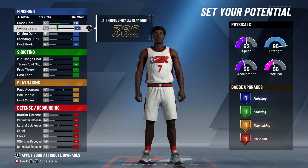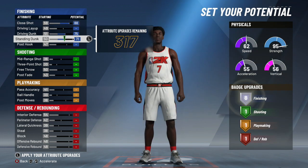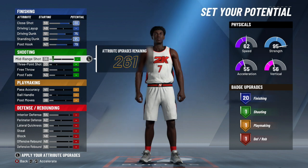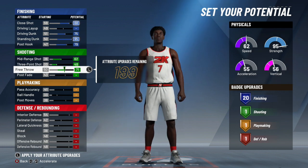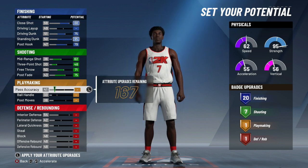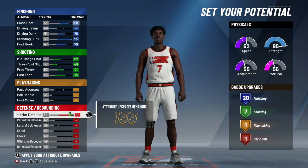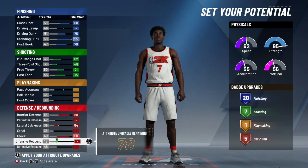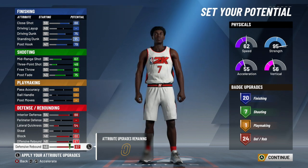For the physical profile, I like the high strength split — the last one with agility, sprint, and vertical. Close shot at 88, no driving layup upgrade, driving dunk at 75, standing dunk at 95, post hook at 79 — that gets you 20 finishing badges. Shooting: mid-range at 62, three-point up to 48, free throw 71, post fade as high as possible at 75. Don't touch playmaking. Max interior defense, lateral quickness to 54, max block, offensive rebound, and defensive rebound. That leaves you at 27, 1, 24.